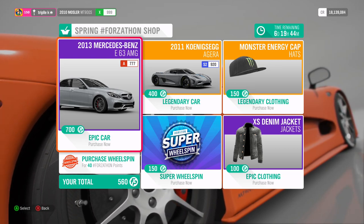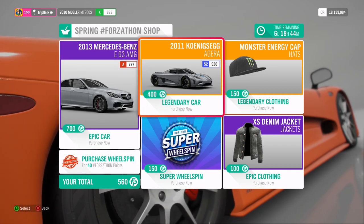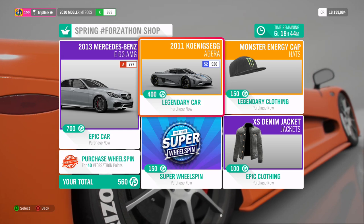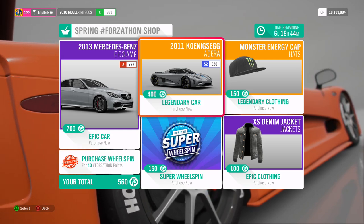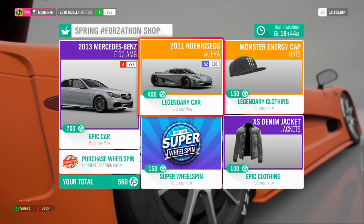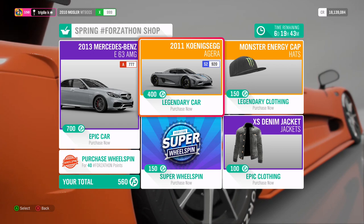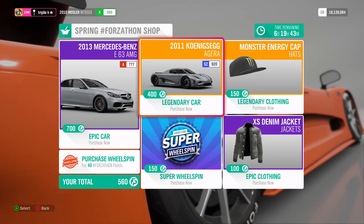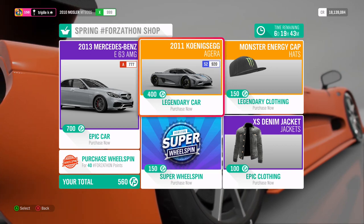That is definitely a nice car to get if you have the points. Then we have this legendary 2011 Koenigsegg Agera — not the RS, just a normal one. You might be thinking, is this a legendary car? Well, you can buy it from the auto show for about 1.5 million credits, so here that 1.5 million credits is worth 400 points.